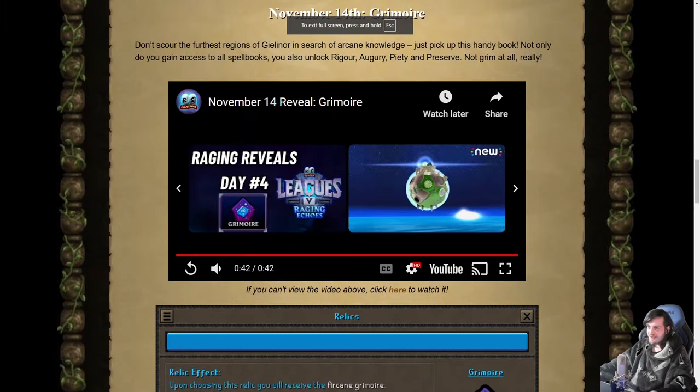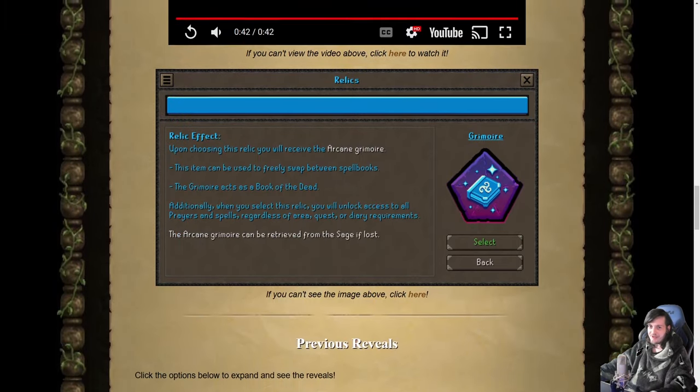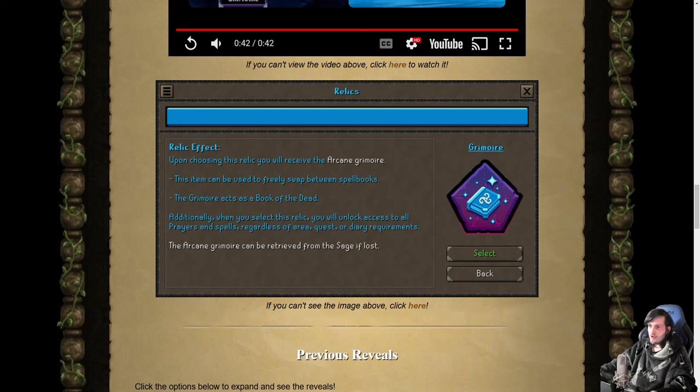Grimoire has a very small, simple text box. You get the Arcane Grimoire which can be used to freely swap between spell books and also acts as a Book of the Dead for the purpose of using Arcane magic to summon thralls. Additionally, when you select the relic you unlock access to all prayers and spell books and spells regardless of the area, quest, or diary requirements.